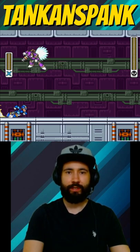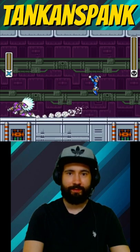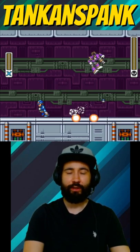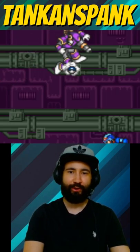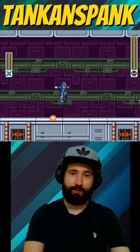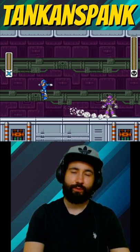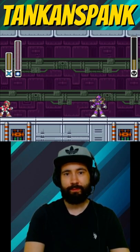Vile starts by jumping off the screen and has three main attacks: dashing headfirst into X, leaping in midair, and dropping two kneecaps. Literal kneecaps roll out of his leg, which will explode, tracing the floor and firing charged projectiles, which will do no damage to X, but they will paralyze him.